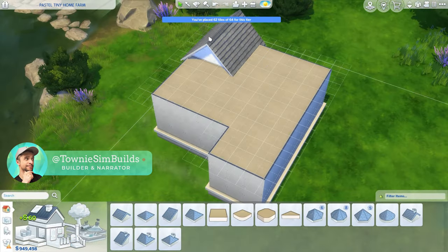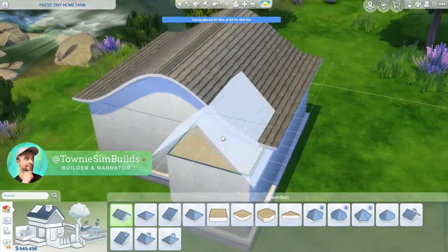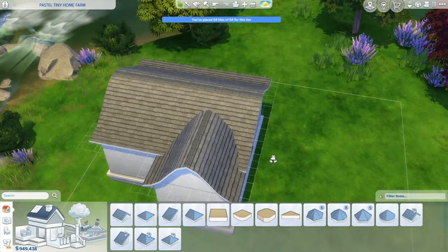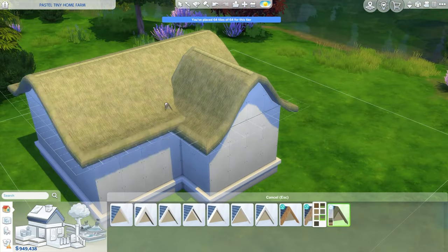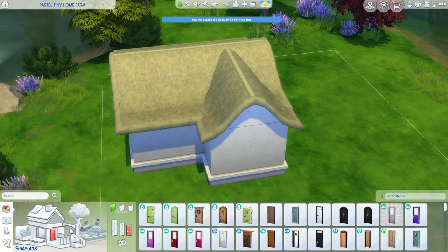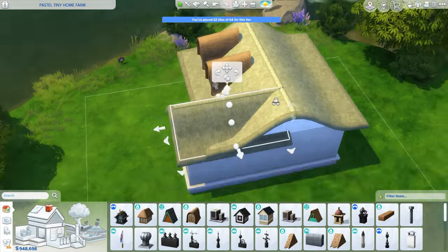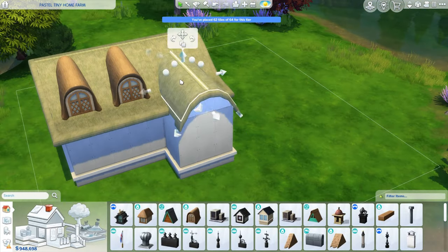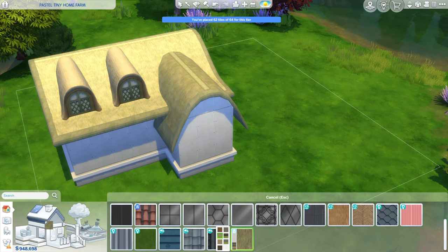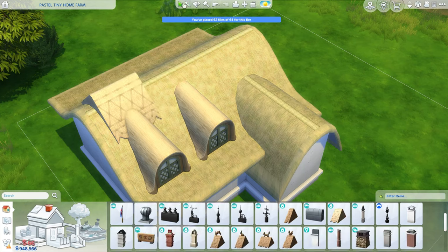This is actually a true mini speed build, and as you can tell from the title, we are working on a pastel tiny home farm. This idea was very heavily inspired by Easter — specifically the commercial aspect of the holiday, which usually involves a lot of pastel colors, spring influences, chicks, bunnies, and that cottagecore aesthetic. That is definitely what I was going for with this build.